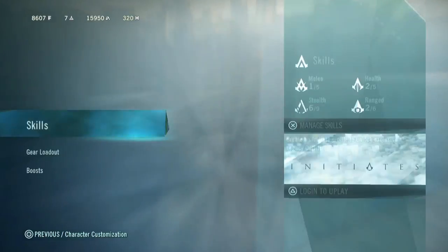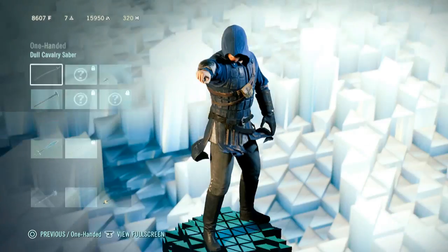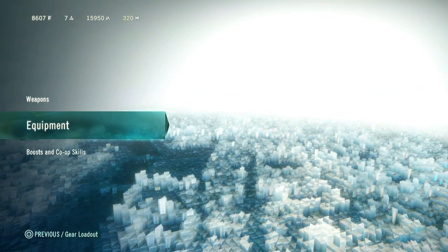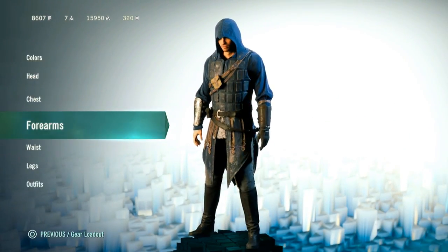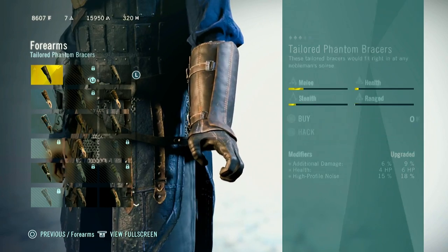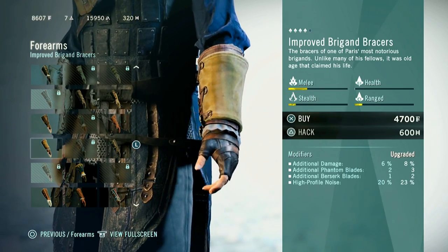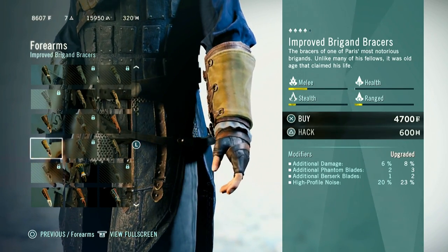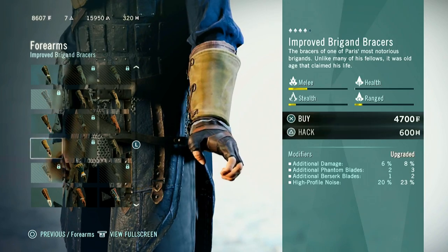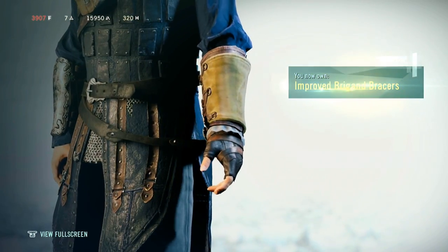Should we check out some of our character customizations in terms of gear and weapons? One-handed. I wish we could upgrade our shooter to carry more — more blades and stuff. Oh yeah, you can. So see this one right here — additional phantom blades, upgraded. You have three and two. I like that one. Go ahead and buy that.